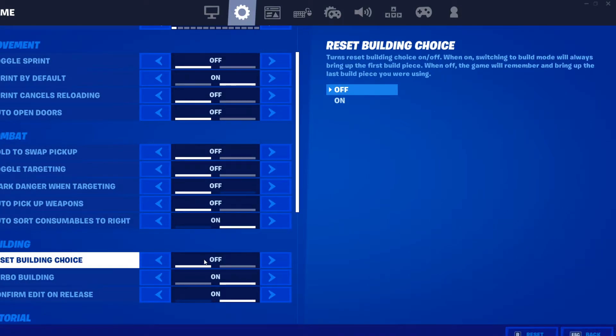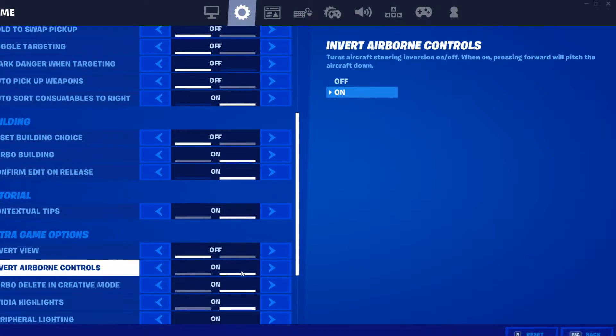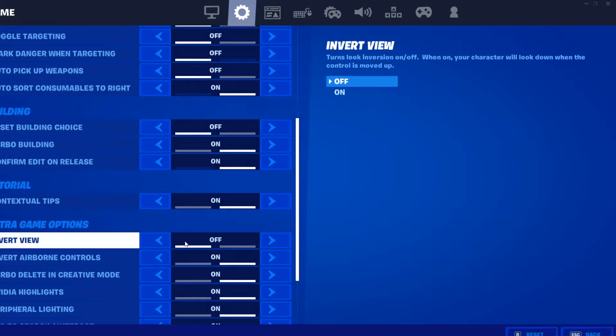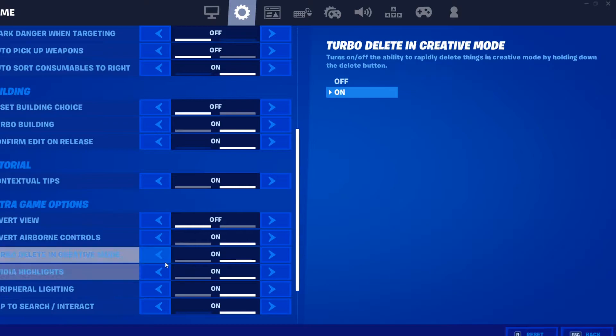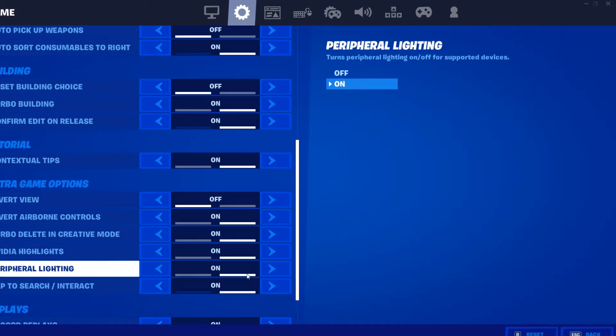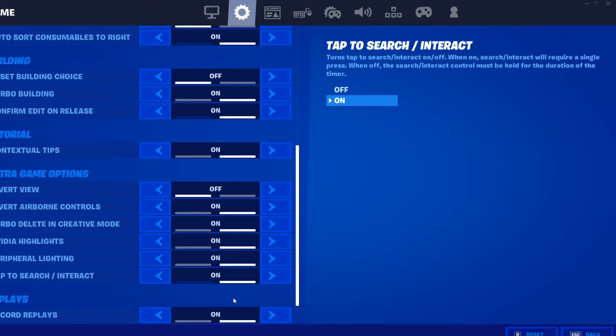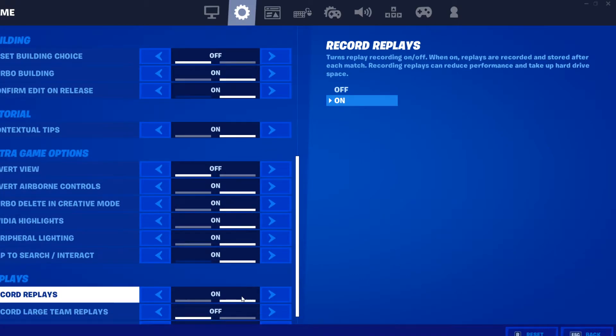Reset building choice is off — I don't really know what that is. Turbo building is on, obviously. Confirm edit on release — this one's a huge one. That's how I do a lot of my fast edits, so I definitely need that on. Tap to search slash interact I have on, so you just have to tap it. I have my scroll wheel as my interact button, so I just push that up and it automatically goes. I don't have to hold it.